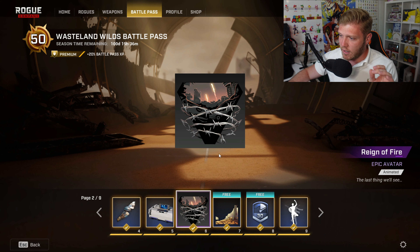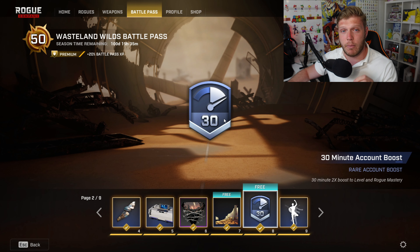Next up, we have the Reign of Fire Epic Avatar. Is this an indication of something that could happen in the future? We have seen a little bit of Rogue Company lore introduced recently, so this could be a teaser for something coming. We also have another 30-minute account boost.